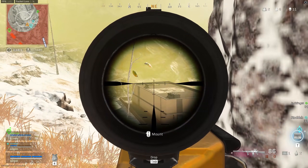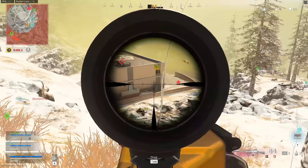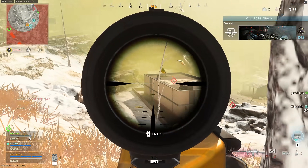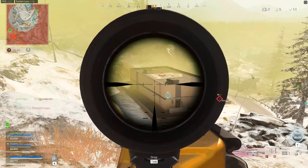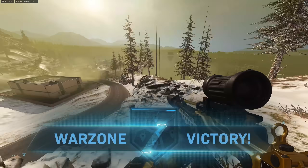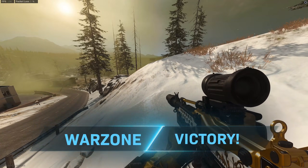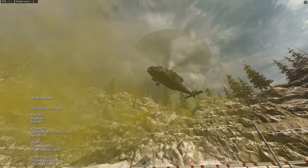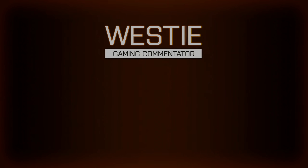The team holds the high ground at the police station with LMGs. Enemies try to peek the ladder — 'He's trying to peek the ladder.' One runs inside, another is out front. 'Down one, the other one's around the back.' Both are eliminated — 'Away, boys.' Final score: 15-11. The team celebrates — 'Look at us, who would have thought? Not me. Well done, lads, great game — that was brilliant!'